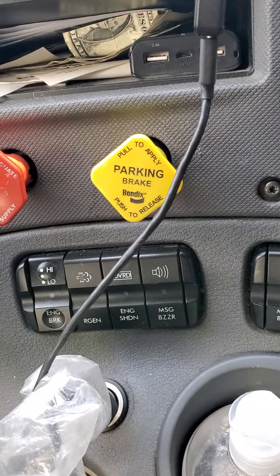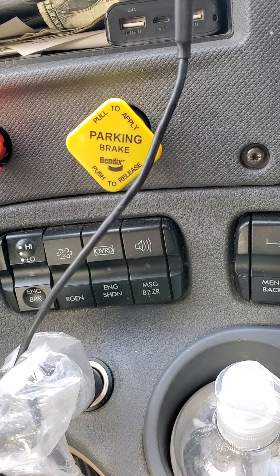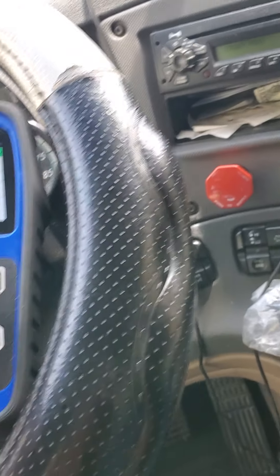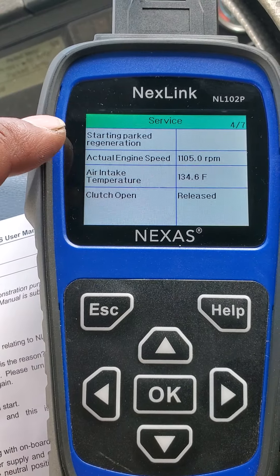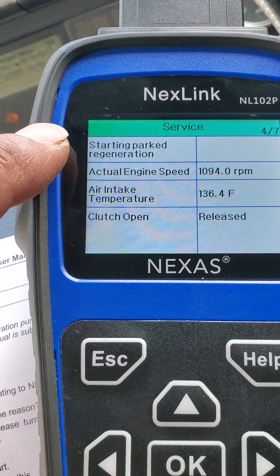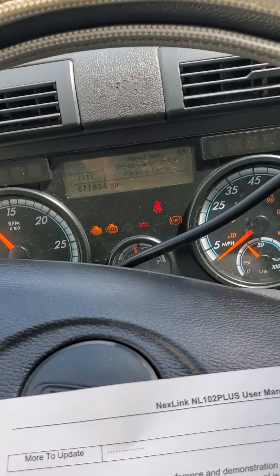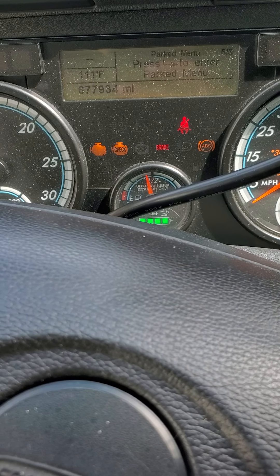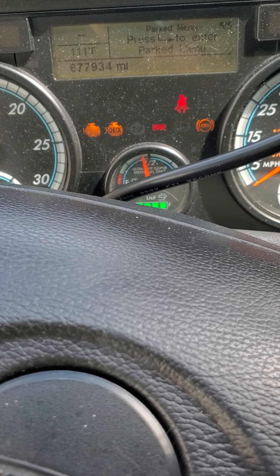It's going to jump you to the next screen. On that screen you're going to press the clutch, put the engine in gear, put it in neutral, release the clutch, release the parking brakes for the truck, then apply them again right away — just release and apply — then press OK about two times. It's going to take you to this screen and at the top it will say 'press OK to start regen,' so when you press OK it changes to 'start parking regen.'